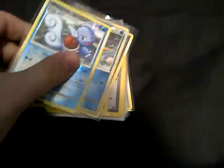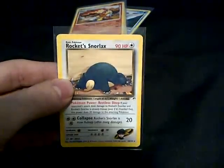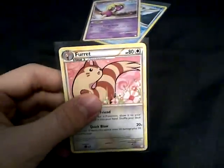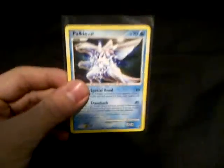There's a Scyther. And these are mint: a reverse Water Turtle, a reverse Felicity's Drawing, a rare Lt. Surge's Secret Plan, a rare Misty, a rare Koga, a rare Blaine, a rare Rocket's Snorlax, a rare Infernape, and also a rare Smoochum and Palkia which are rare.